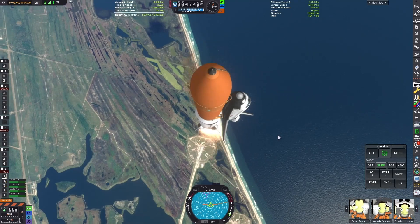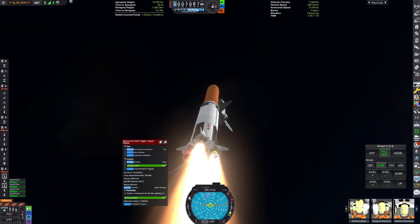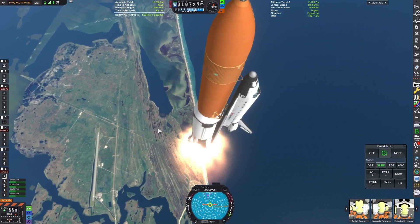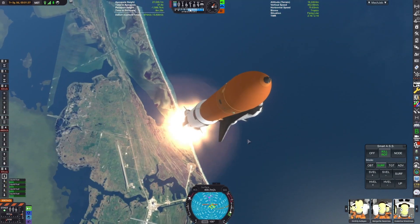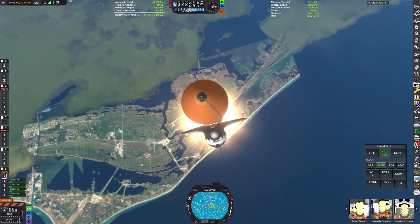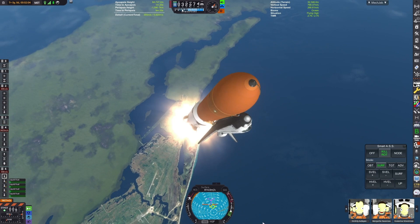This is definitely not an optimal profile. I guess the only reason we were able to take off was because I used the upgraded variant of the F1 — it's a modernized variant provided by the Blue Dog Design Bureau. If we used the historical one, I believe we might not even have the thrust-to-weight ratio to lift off.